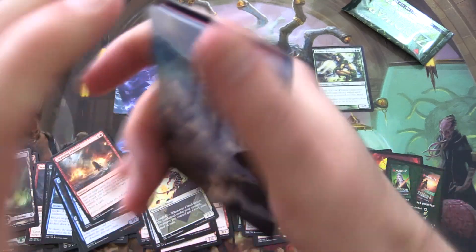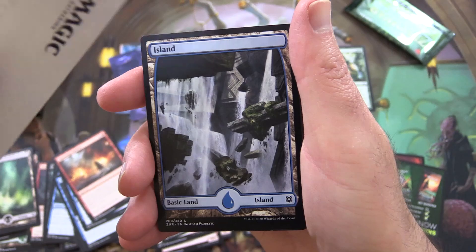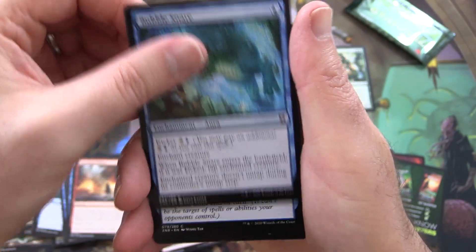What is your favorite booster? Is it the Draft or the Set Booster? Leave a note in the comments. This dude is Celestial Colonnade. And we have an Island. Bubble Snare.